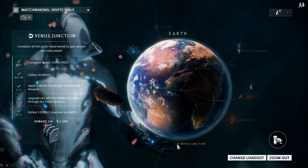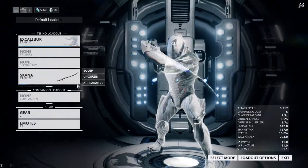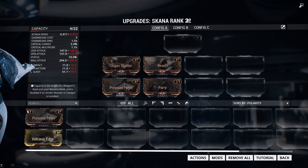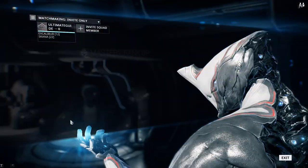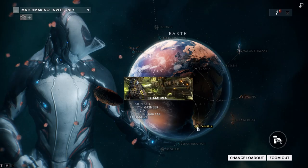Apply four mods to a single Warframe or weapon — pretty straightforward. Back out of navigation, go down to your Arsenal, and equip four mods at the same time to any weapon. For leveling your weapons, go ahead and play Cambria — that's your spy mission. Spy missions are super easy to play through. I've been leveling up on the spy mission on Earth, which also gave us a mod called Volcanic Edge.